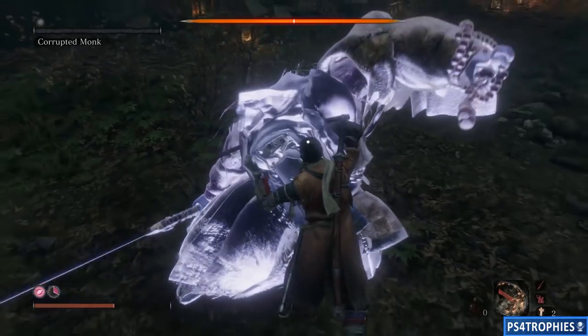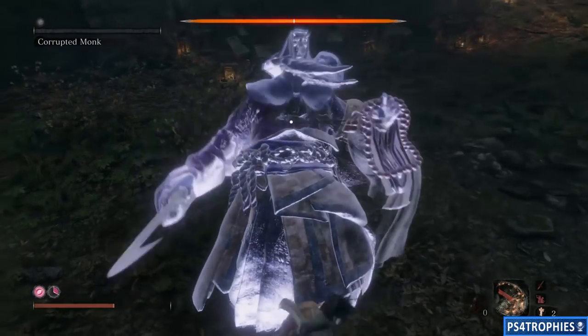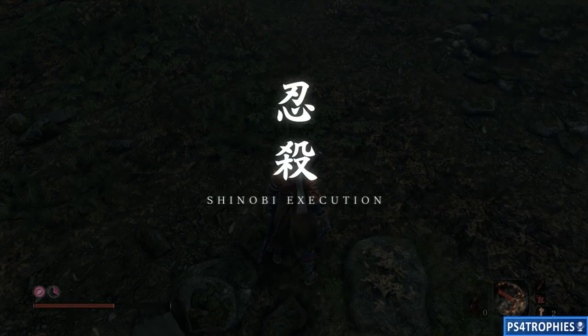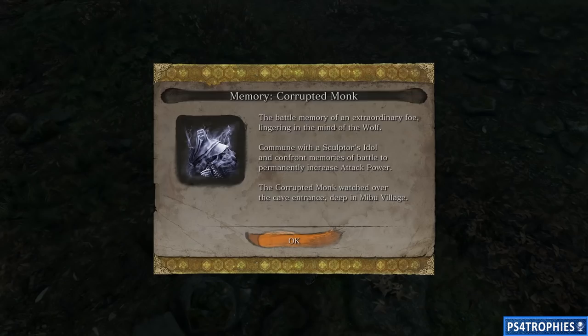He missed me with the jump attack and there you go - using the Mortal Draw is one safe way to defeat the Corrupted Monk. I hope you found this video helpful, and if you did hit the like button and of course subscribe.